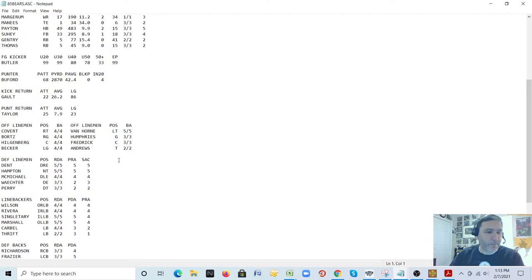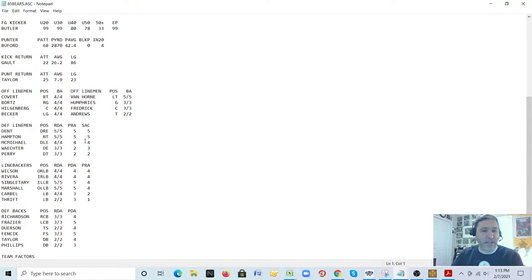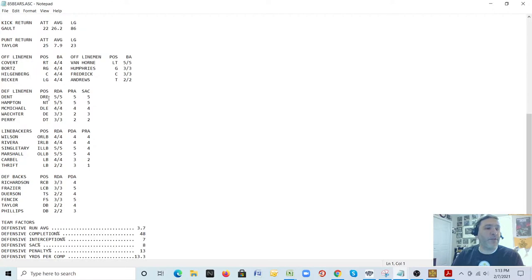Same principle for the defense. The sack number here is a rating on a scale of one to five, not the actual number of sacks. Looking at defensive linemen: you've got five slots set up for a three-four or four-three with one backup. Linebackers: they list up to six — you must have exactly six, no more. If you go with a four-three, Rivera comes out and it's just Wilson, Singletary, and Marshall with two backups. Defensive backs: two corners, two safeties, and two extra for nickel and dime — ratings only, no interceptions or sacks listed.